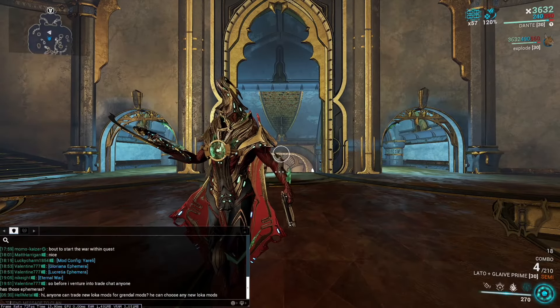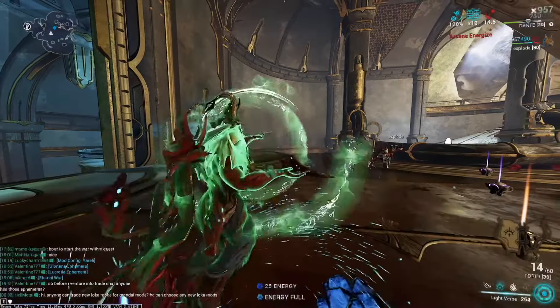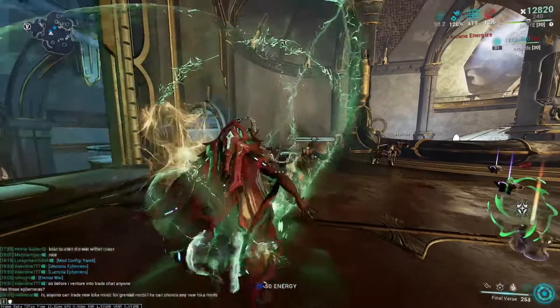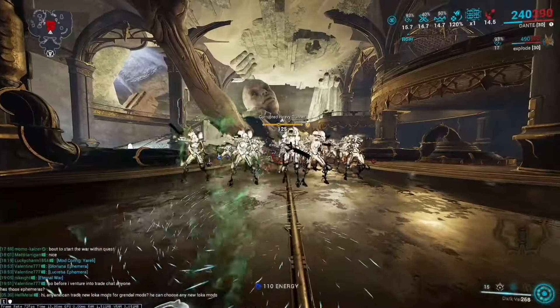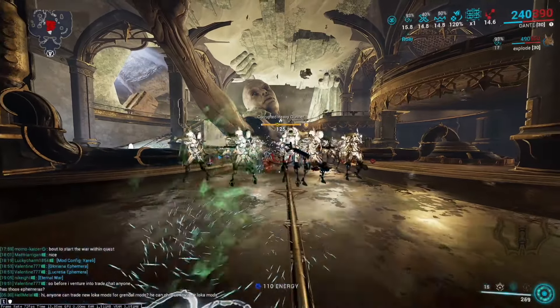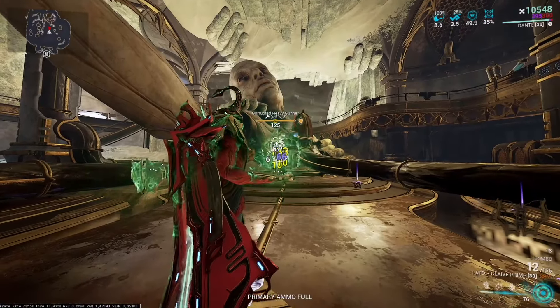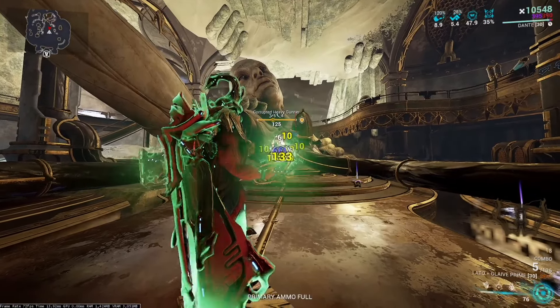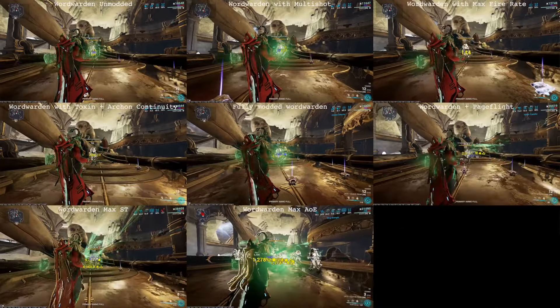Dante's final ability is Finalverse, which has four sub-abilities. First, Triumph, composed with two Lightverses, gives Dante and his allies a good amount of overguard and overguard regeneration on kills and kill assists. Second, Tragedy, composed with two Darkverses, will explode all statuses on any enemies in line-of-sight in an ability radius. Third, Wordwarden, composed of a Lightverse and a Darkverse, gives Dante and all allies a floating Noctua that attacks whenever they shoot.